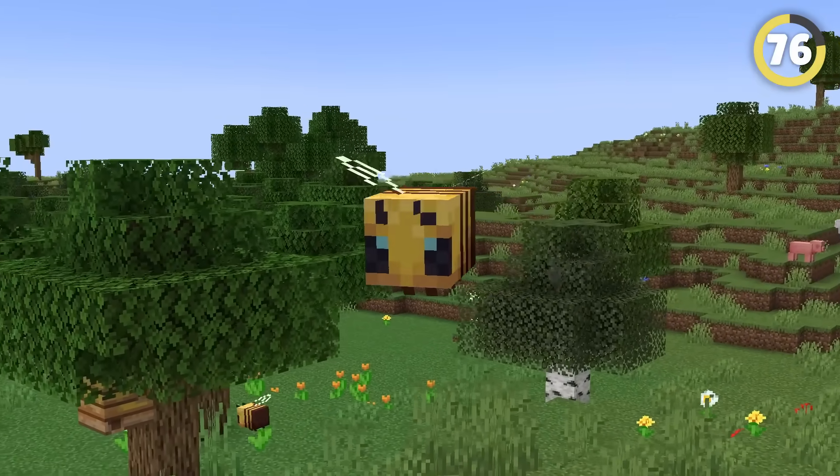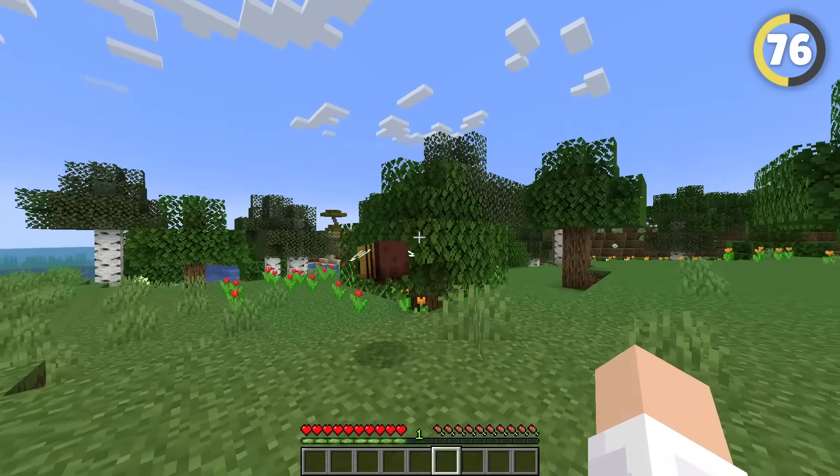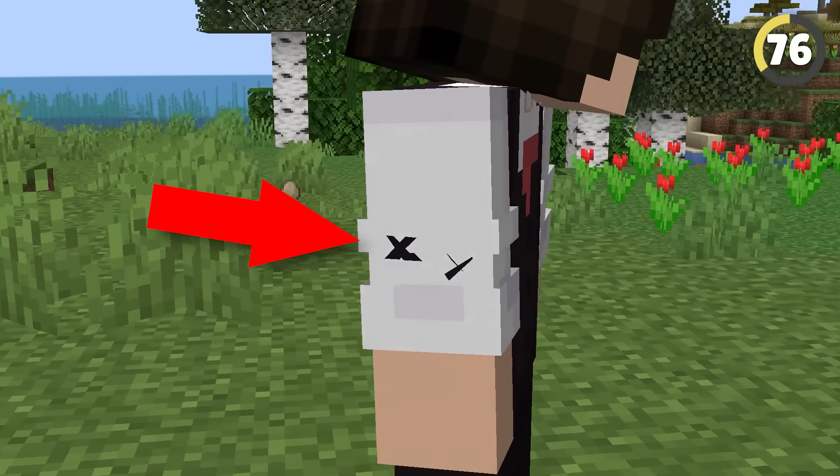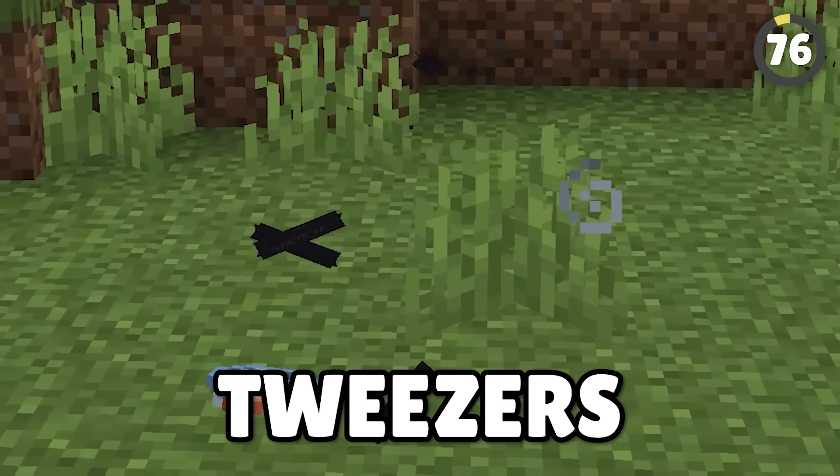Bees in Minecraft actually work really similar to how they do in real life. When they sting you, they don't just lose their stinger and end up dying shortly after — they actually leave it inside you. It's easiest to see when you turn invisible. Why are they adding tweezers to the game?